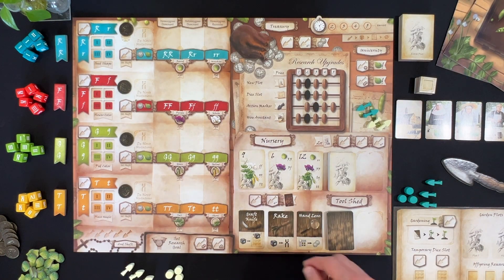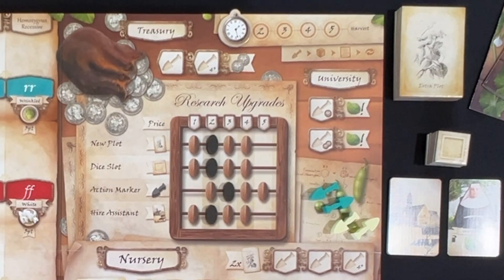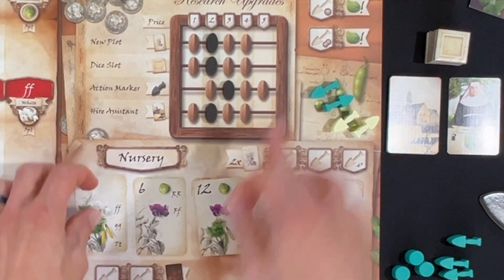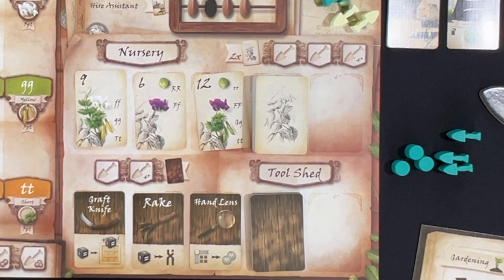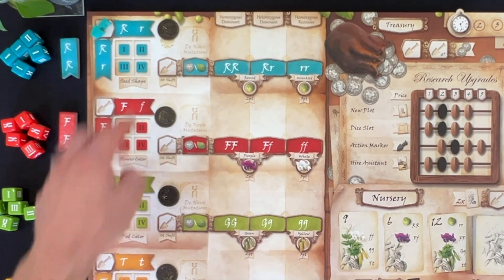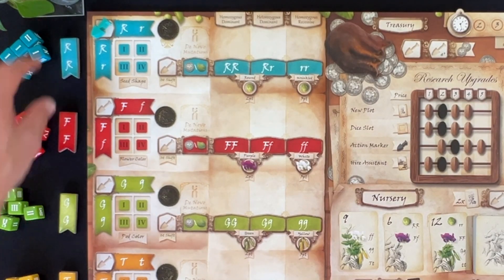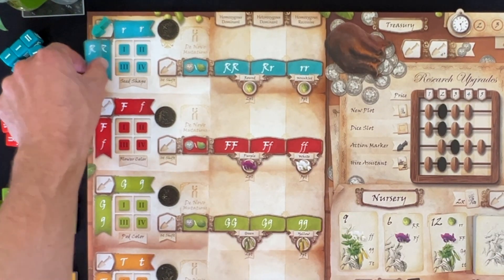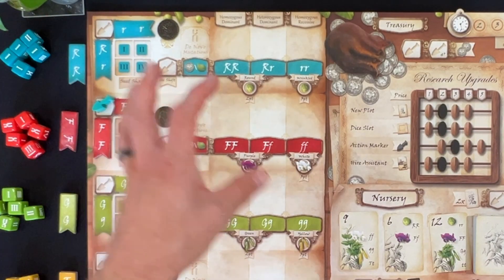Out on the main board, there are other actions available. You can go to the Treasury to get coins, the University to instantly fulfill one of those trait requirements by spending one or two coins, the Nursery to take new pea plant cards, or the Tool Shed to get new tools. On the left side of the board, you can change the parent genotype — for example, shifting from a heterozygous dominant pair to homozygous dominant or recessive on the x or y axes — which affects the outcome of the dice rolls.